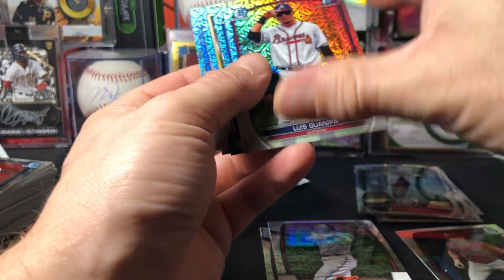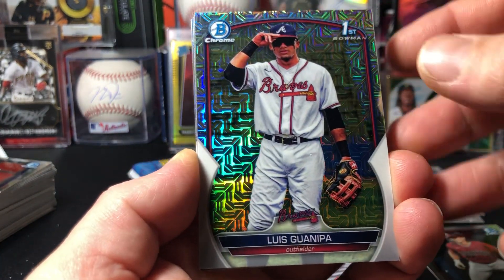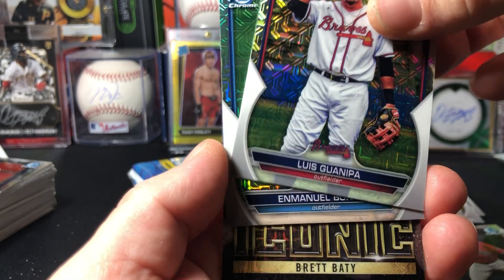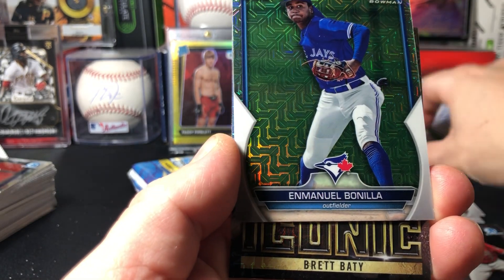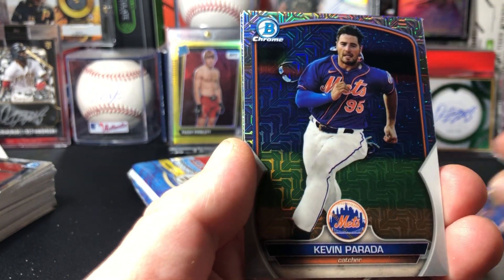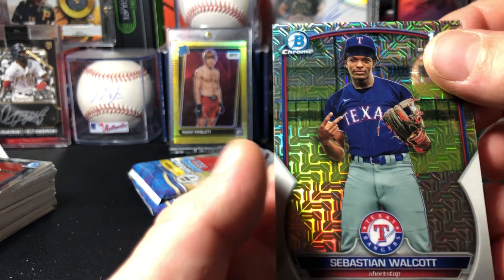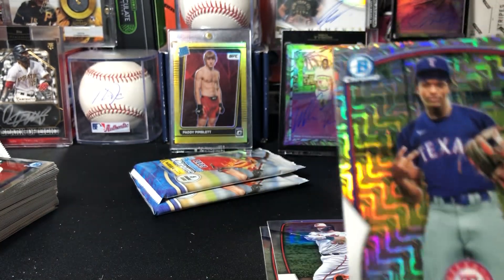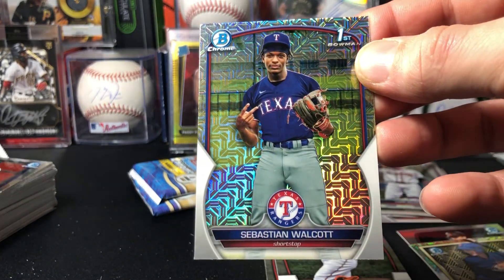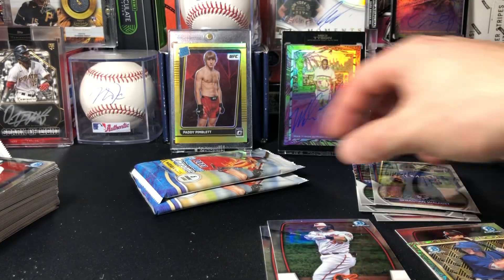We got an insert — I was like, oh we got a gold! Luis Guanipa. Brett Baty on the iconic insert. Kevin Barata. Sebastian Wallasch on the first — damn, that photo is horrid. Look at that — he's like, what's up, I'm going to the big leagues.